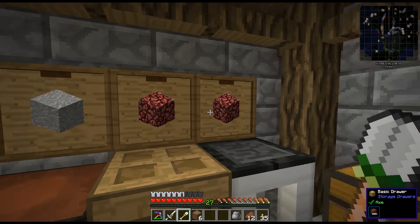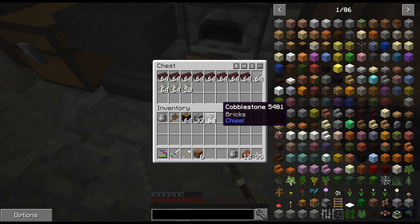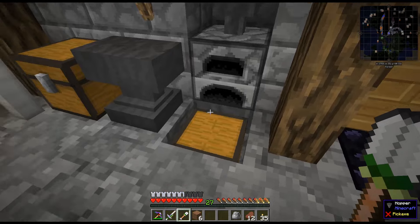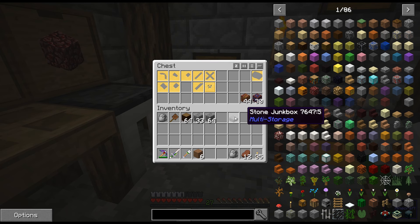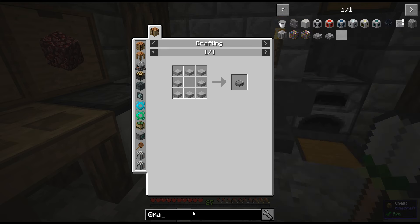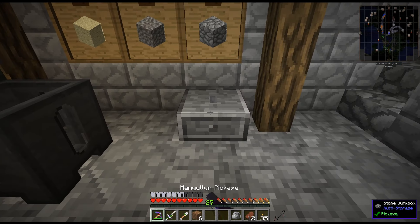You guys also see I started adding some storage drawers - right here I have almost two full drawers of netherrack. Over here I set up a little bit of auto-smelting where I've just been doing netherrack and also conduit binder and some glass - you just put it in here and filter it down. Good enough for now. And over here is a chest with all the casts. I stumbled across this thing here which is made by just six stone slabs - it's from the multi-storage mod, so we're gonna have to look into what this is. I've never seen this mod before. You can make this stone chunk box.